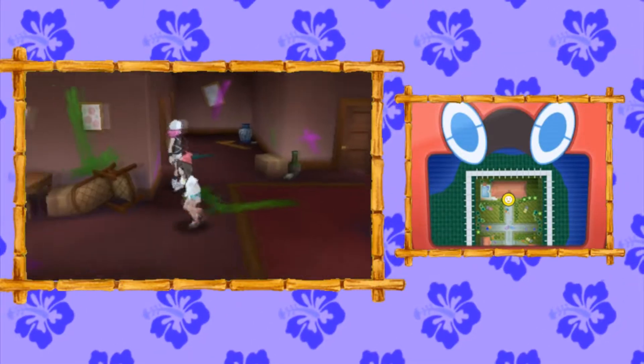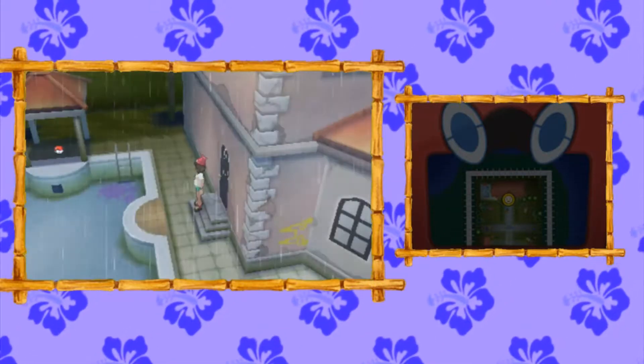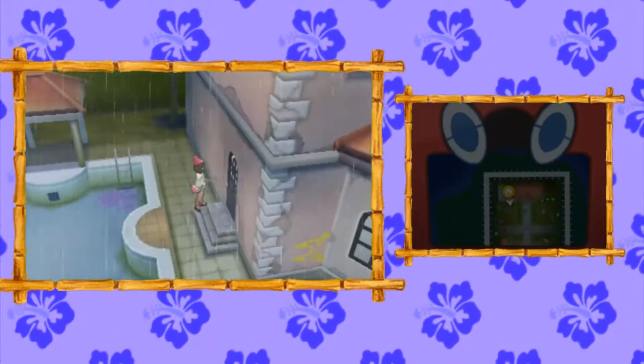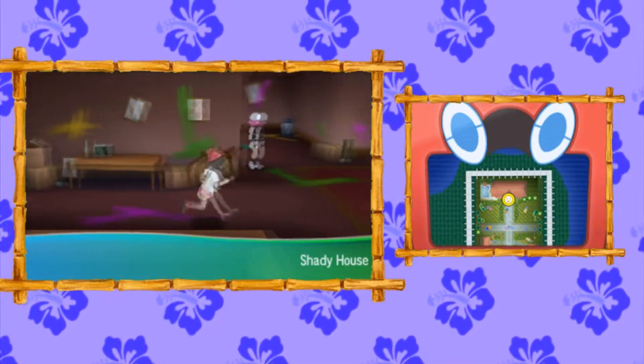Exit that room, then go down the hallway just below it, and this will take us to the pool area of the Shady House. You'll find an Ice Stone sitting under this little gazebo. That's it for the pool area, besides the funny Team Skull Grunts in the corner, but that's a different story.